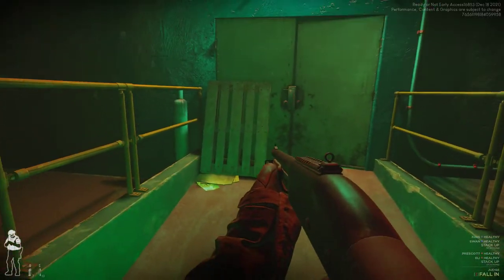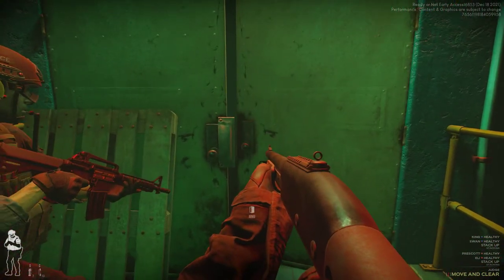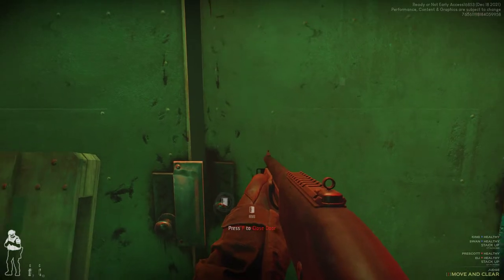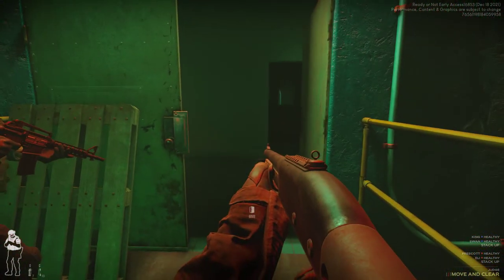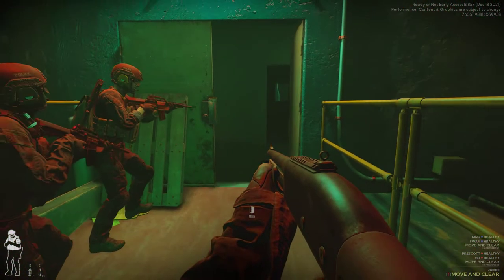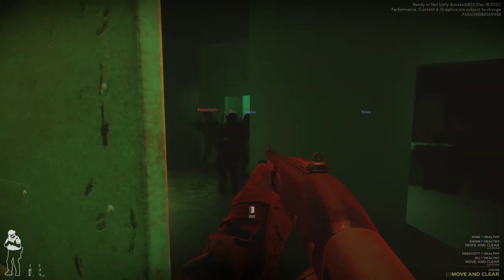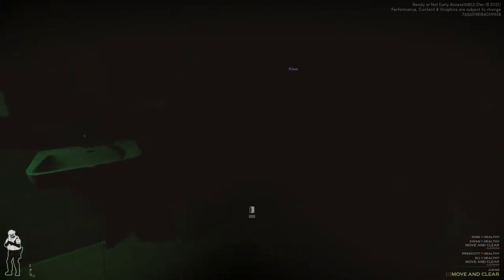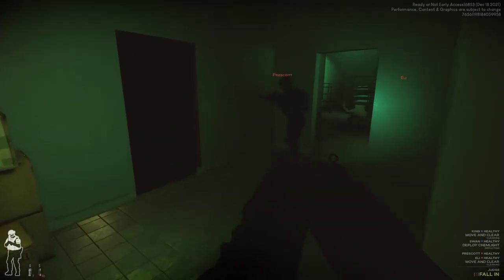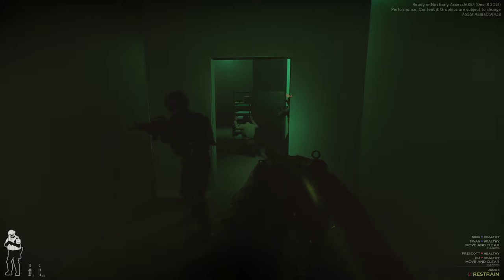Civilian in sight. Open the door — moving clear. Copy that, clear the room. Like I said guys, it's still in beta — there are still things being polished. We want to drop a cam light — deploy a cam light.